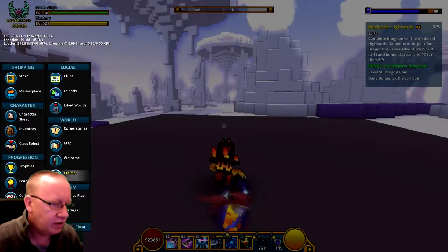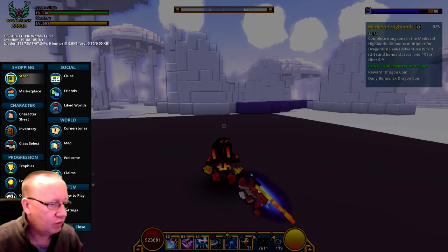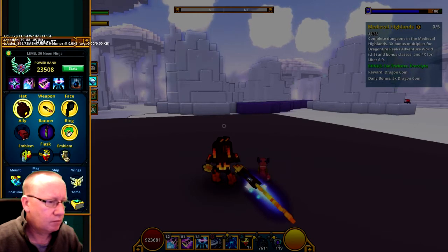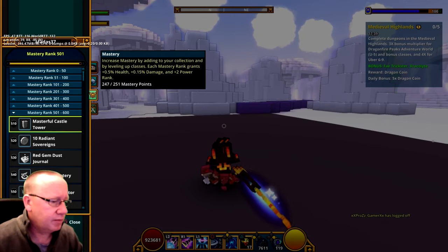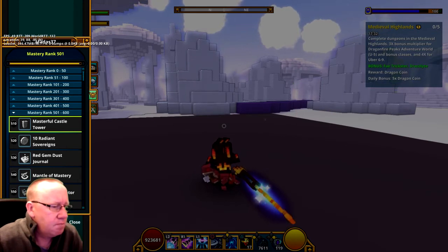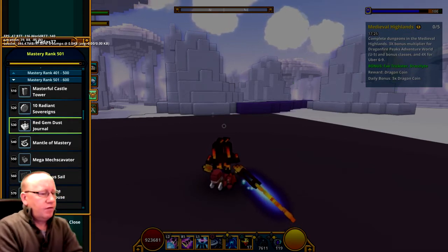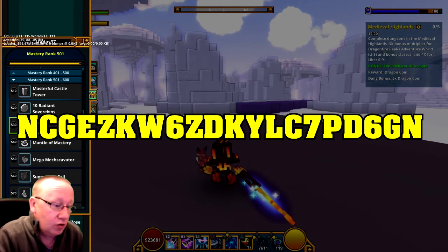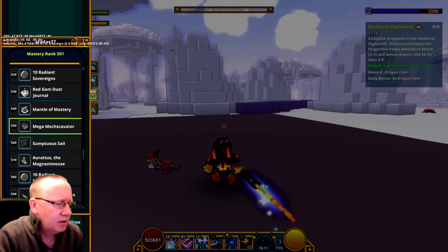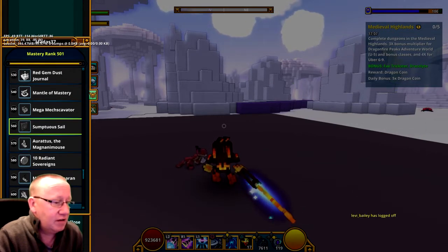So let's have a look and see what it's done for me on the mastery. 510 is a Masterful Castle, 520 is 10 Radiant Sovereigns, 530 is the Dust Journal that I really want, 540 is Mantel of Mastery, Mega Mexcavator at 550, and 560 is a Sumptuous Sail.